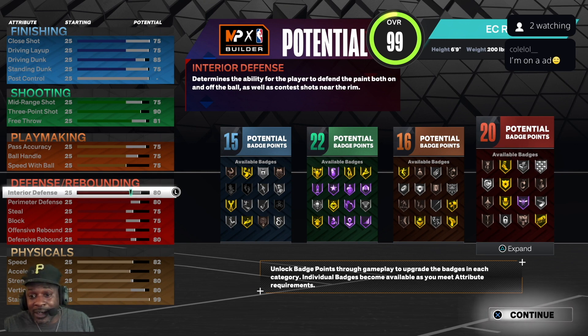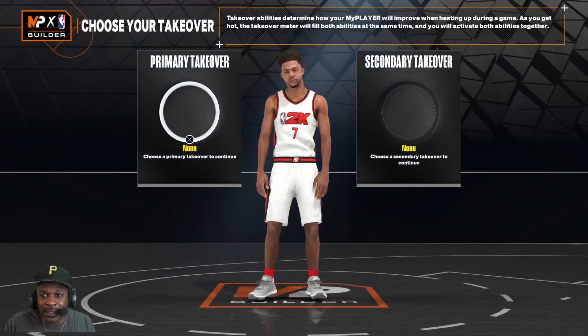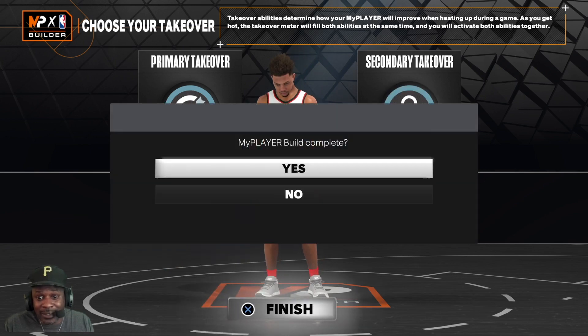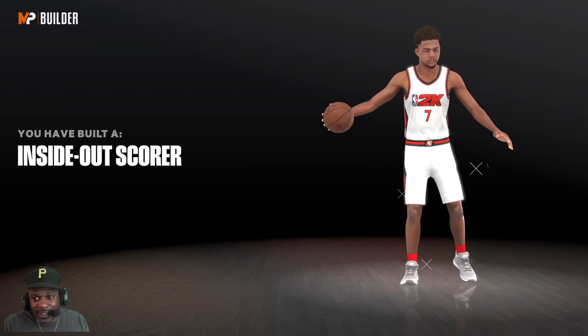This is what we created: 15 finishing badges, 22 shooting, 16 playmaking, and 20 defensive badges. Let's go ahead and lock that in. The first takeover I'm going to take is shooting, and the second will be Lockdown. Inside-Out Scorer — all right, I'll take that.